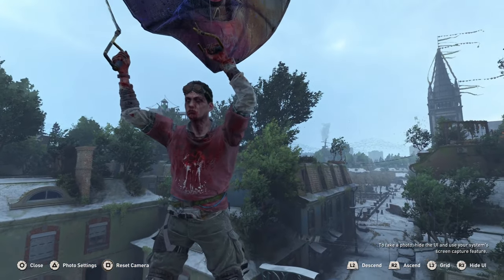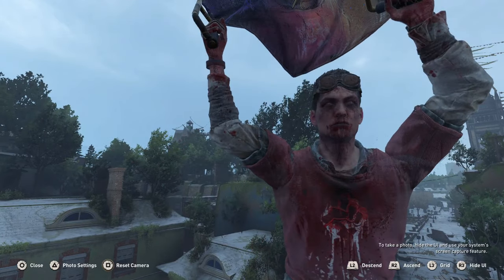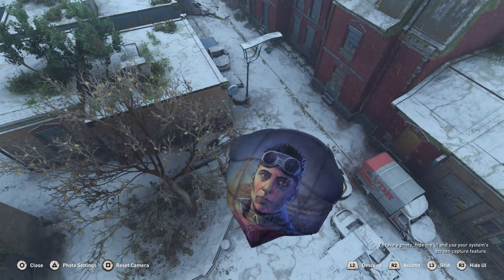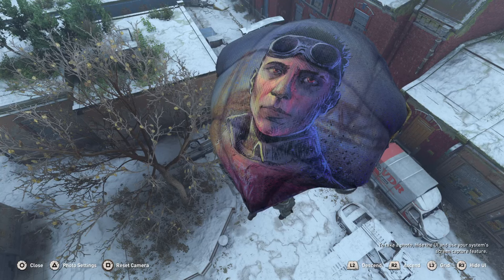Lastly we have the paraglider, which is pretty much just Rahim on the paraglider. There's not really much to reference Rahim so I guess his face will do for the bundle.